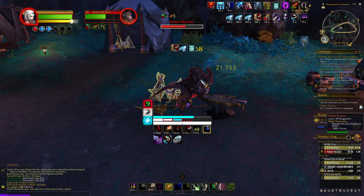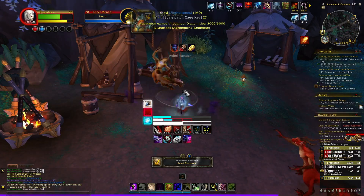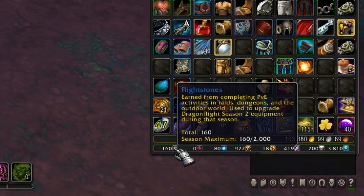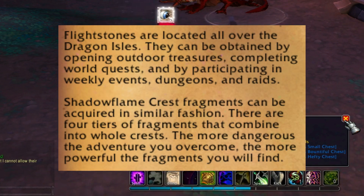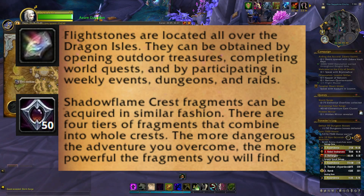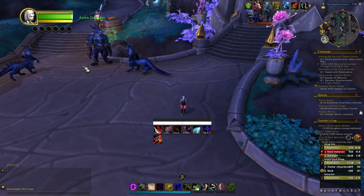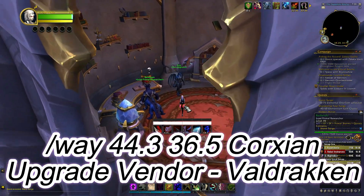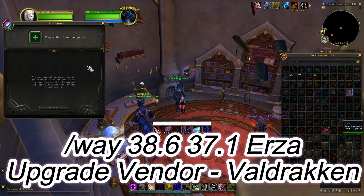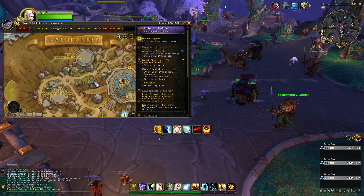Here's an example: in the Dragon Isles there's a world quest, and if we look in our currency tab we can see some Flightstones. Right after finishing that quest we get a couple more. The main currencies needed for upgrading gear are Flightstones and Crests. Crests can be acquired in pretty much the same way — as you're getting Flightstones, you'll be getting Crests too. Once you have those currencies, just take them to any item upgrading vendor, place the item, and upgrade it.